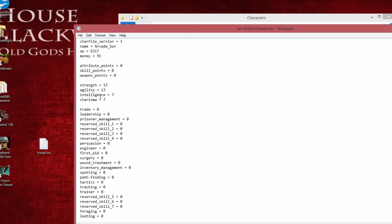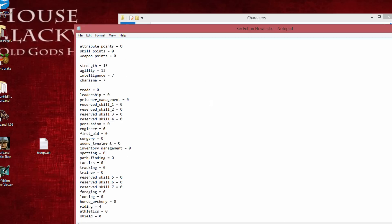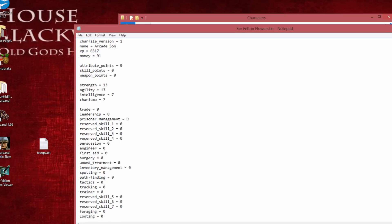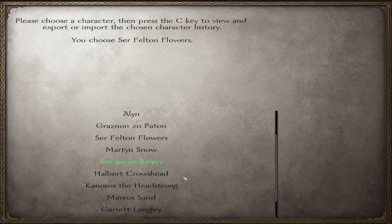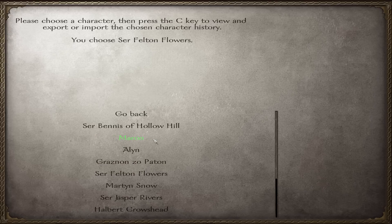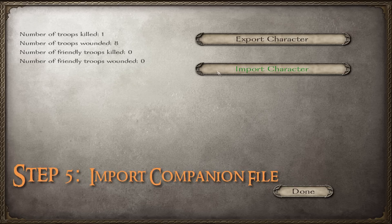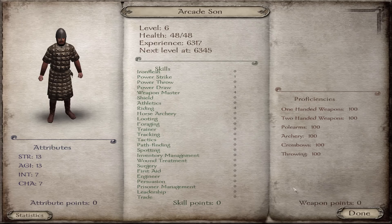From this character file you can completely edit all of his stats — Strength, Intelligence, Charisma, and everything else. Once you've made your edits, press Save and close the file. Go back into the game, click on him one more time, and press C to open his character screen, then click Import Character and confirm yes.